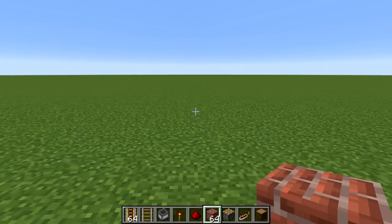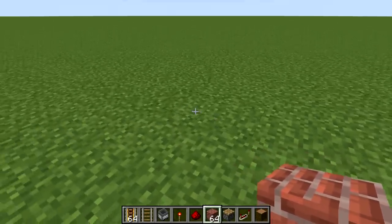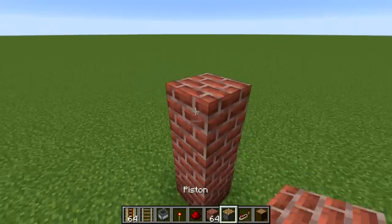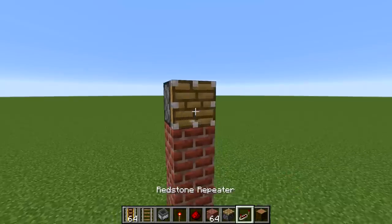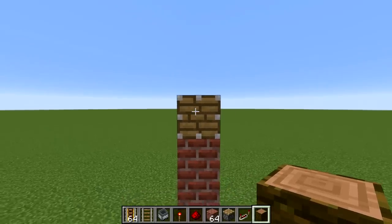Let's start on this cocoa bean farm. We're going to start over here. We're going to go up from our floor, which is going to be this grass here. We go up one, two, three, and on the fourth one, we're going to have a normal piston facing outward. Then we're going to have our jungle logs right here.